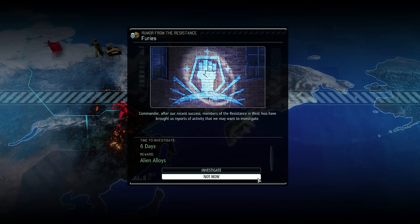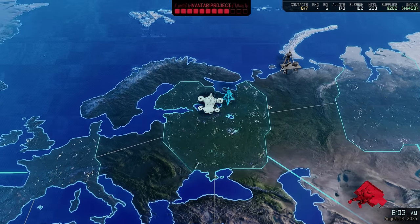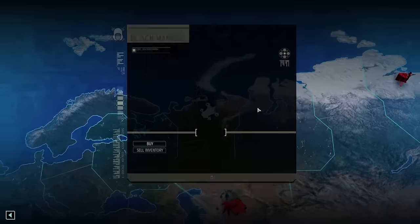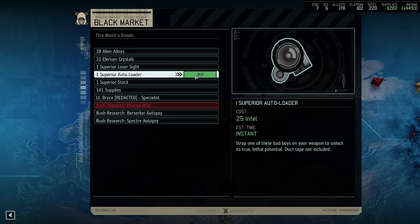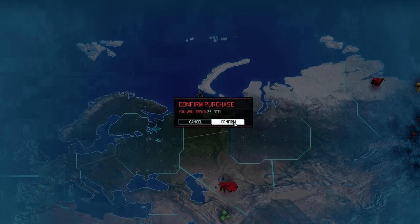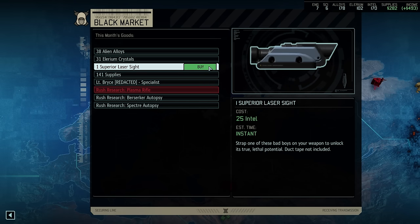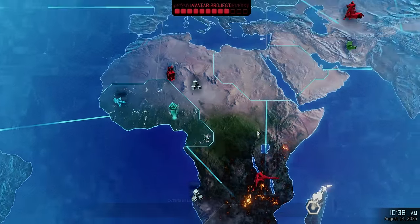And no, that is not to grab the alien alloys here. I think last episode's supply raid handed us plenty. Instead, it's to pay a visit to the black market. We are close by anyway so the journey will only take a few moments, and there are two weapon attachments for sale here that I would like to grab before the list of goods refreshes. Those two are the superior stock and the superior autoloader. The autoloader is extremely useful for a lot of classes, in particular sharpshooters. The stock meanwhile is good for everyone who shoots a lot and who does not always have guaranteed hits. I was also briefly tempted by the laser sight, but those are really only good for rangers and we have one shotgun already equipped with one, so there's not really that big of a need for a second.